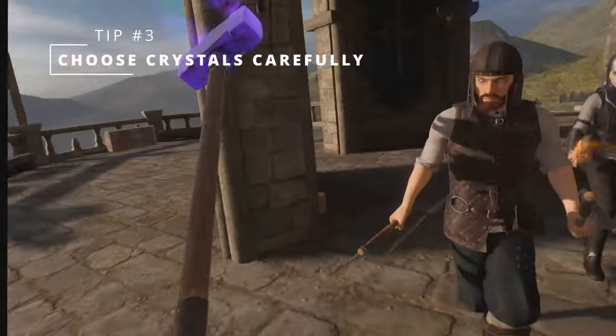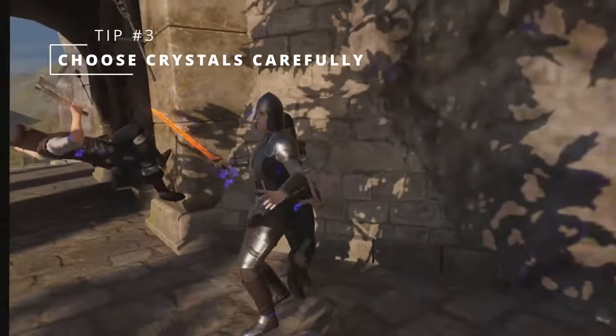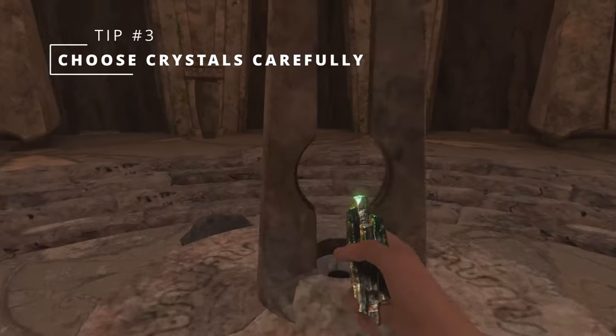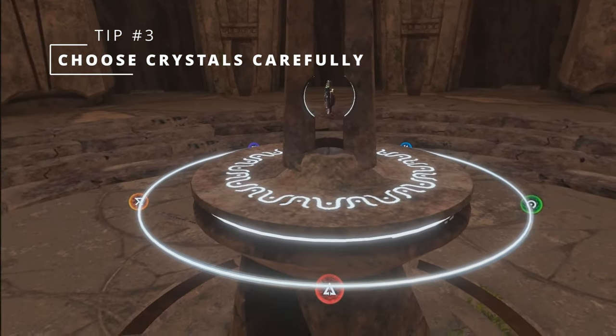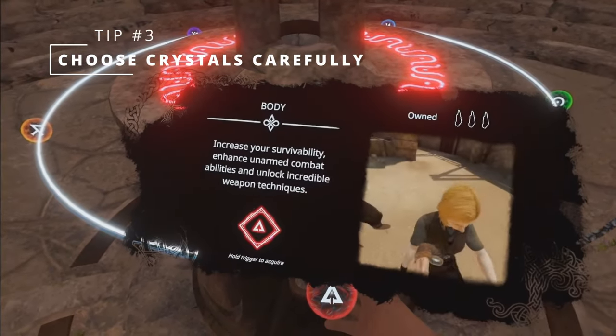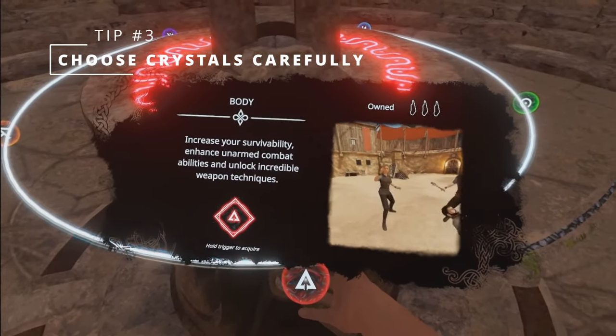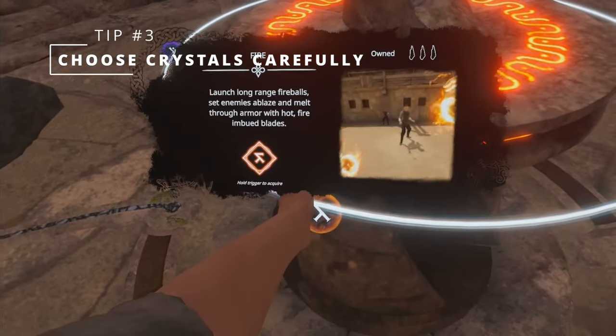Tip number three: choose your crystals carefully. Speaking of playstyle, one of the most important and more permanent choices you will make in Blade and Sorcery's crystal hunt is what magical crystals you pick. Different types of crystals give you different types of magical abilities, and those different abilities greatly affect how you play Blade and Sorcery. While a complete overview of the powers that each crystal type gives you is a whole video in and of itself, here are a few tips.